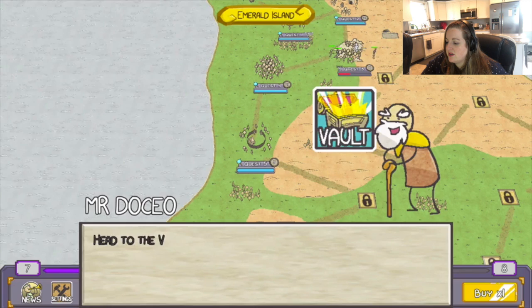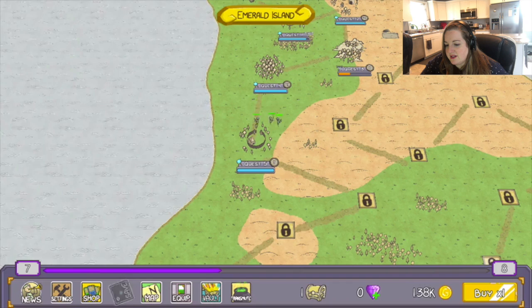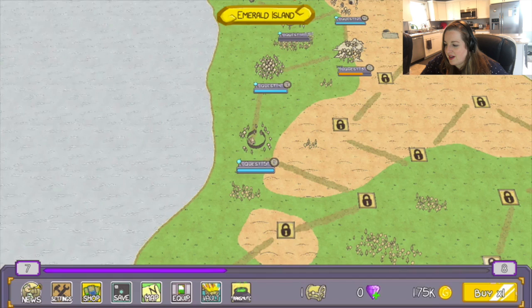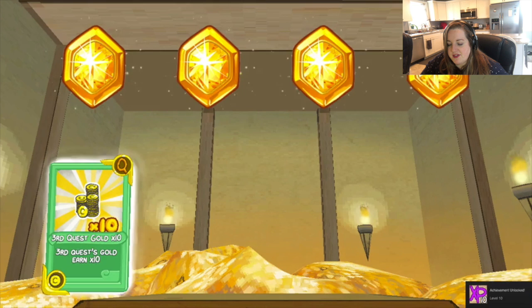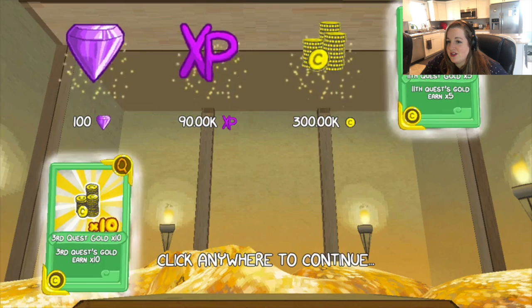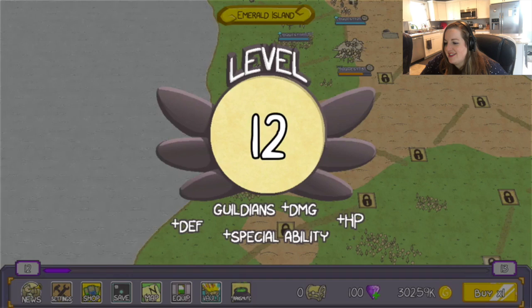Oh, and by the way — I found this old chest behind some furniture and I figured you could put it to good use. Head to the vault to open it whenever you want. I think there might be some gems in here too. Thank you, Uncle Deckard. I'm auto-saving here — that's probably a good thing. I like my little dude — he had an axe, that was so cute. We got a card: Third Quest Gold times 10. And four little gemmy things. A hundred gems, a hundred diamonds, three hundred thousand gold. Level 12! We jumped on that one — just as I was about to end this video.